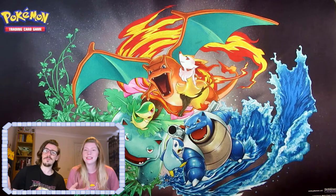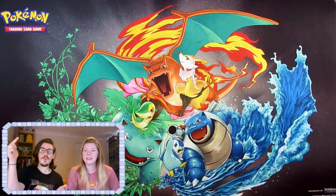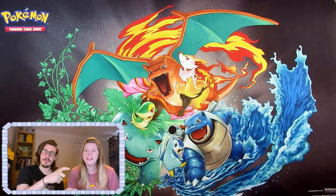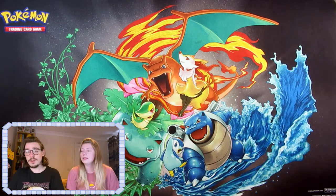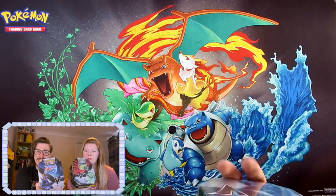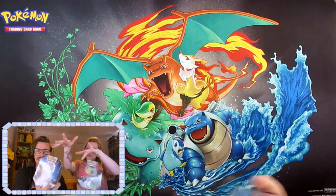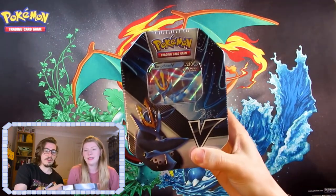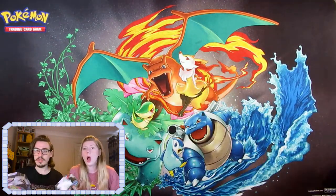Hello everyone, welcome back to the Lucky Egg channel where we open up Pokémon stuff — as in cards, as in little bits of cardboard. But today we have got tins which contain cardboard. V tins! We have got Tyranitar V and Empoleon V — they are good boys.